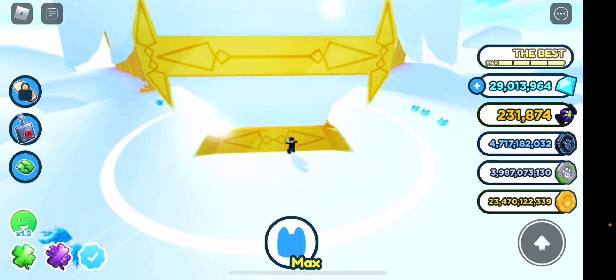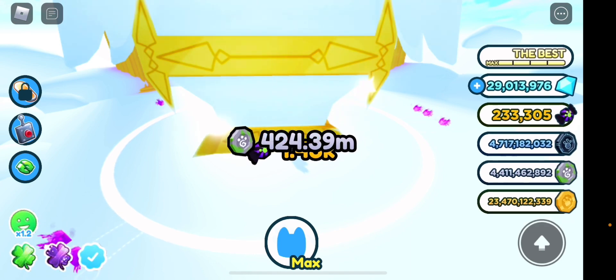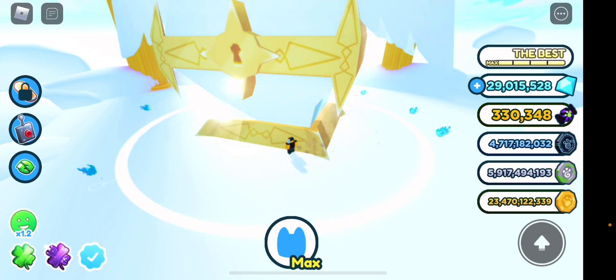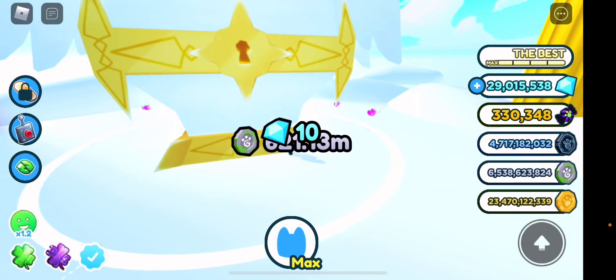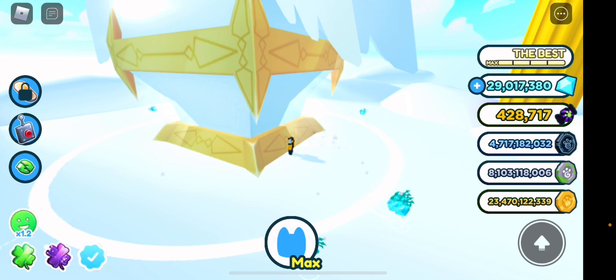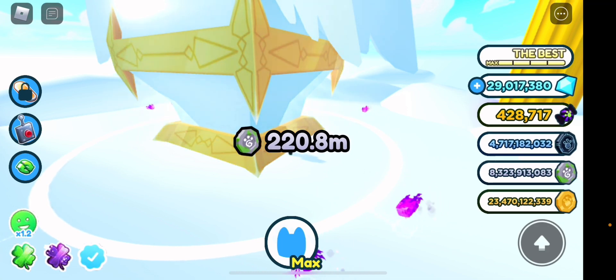We have 231,000 now. Before we were getting like 1,000 to 1.4k per hit, and now we're at 330,000 — almost 100,000 more just like that. You can see we're getting 308,000 and then 128,000 in one go. Also, Halloween candies do work for triple coins and triple damage, which helps a lot if you're just grinding.